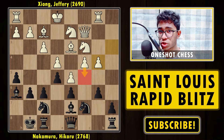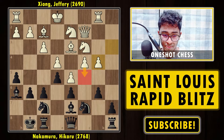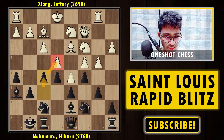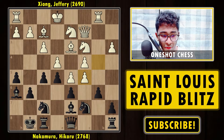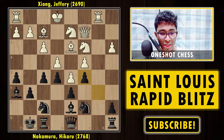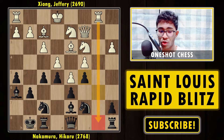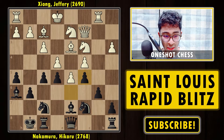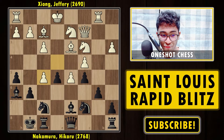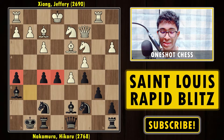If black captures the pawn now, after axb4 white can play c5 on the next move and white has good winning chances. But we have f5, putting pressure on the e4 pawn — it opens the rook file and creates pressure on e4, which is the natural approach from the black side. We have bxc5, then dxc5 by black. You can also capture with the b-pawn, which gives white the open b-file, but Nakamura plays dxc5, not wanting to give up the b5 square.